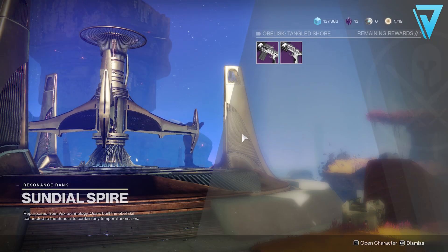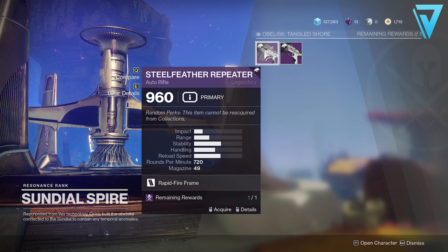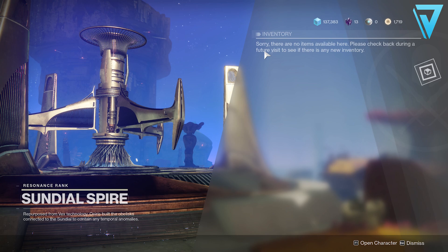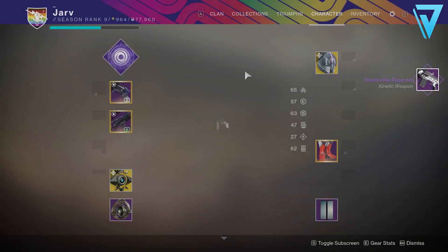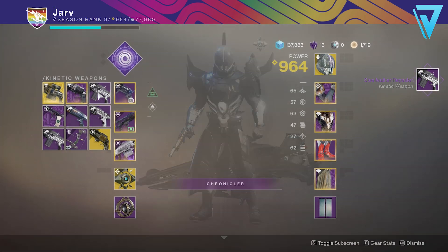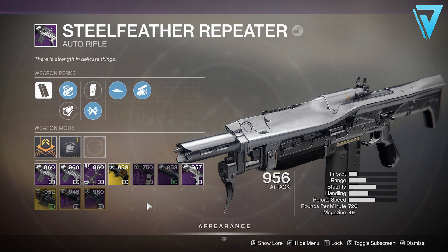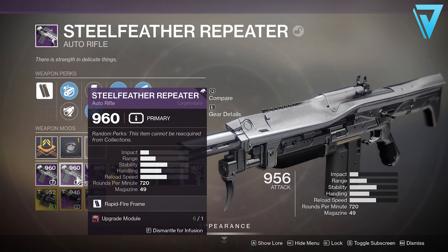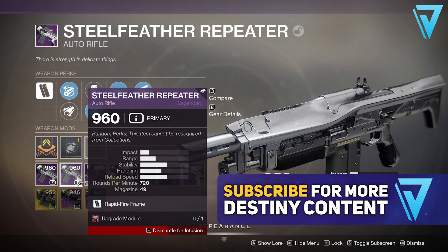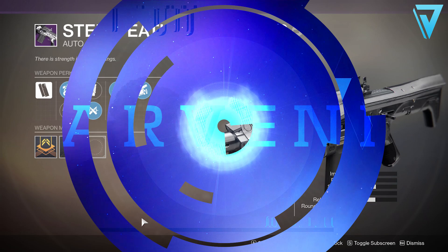What is up guys, Jarv here, back today jumping into Destiny 2. In our video today we're taking a look at how you can get some free infusion fuel for your weapons. And if you're already pushing the 960 power cap, this will make it easy for you to infuse all your weapons to 960 straight away. If you enjoy the video, be sure to leave a rating down below. Now let's jump into the video.